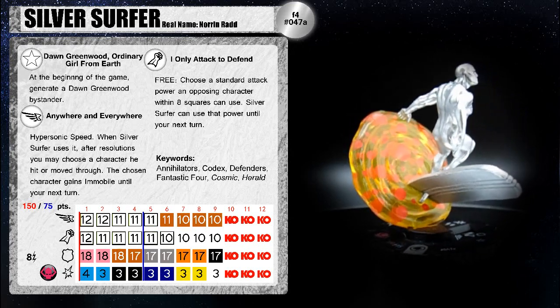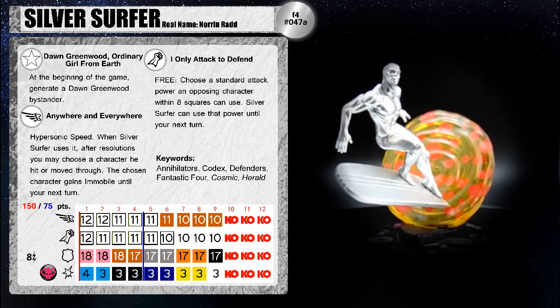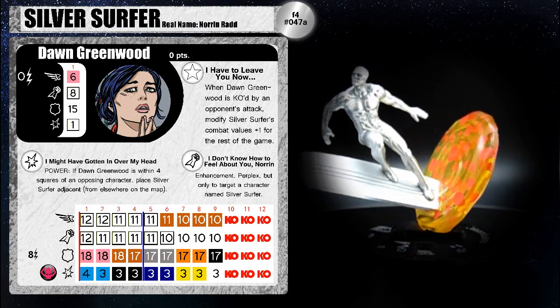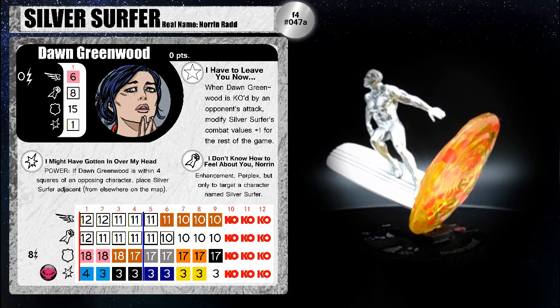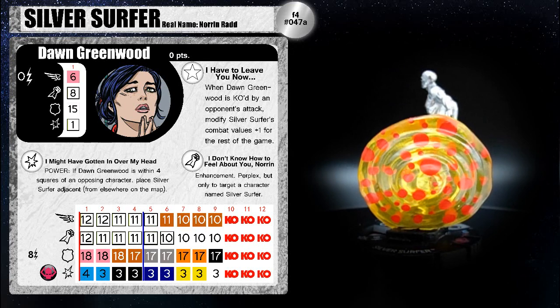He has a trait, Dawn Greenwood: Ordinary Girl from Earth — at the beginning of the game, generate a Dawn Greenwood bystander. Let's quickly go over Dawn Greenwood. She's got Sidestep with six spaces, no Indomitable, and some special powers and traits.